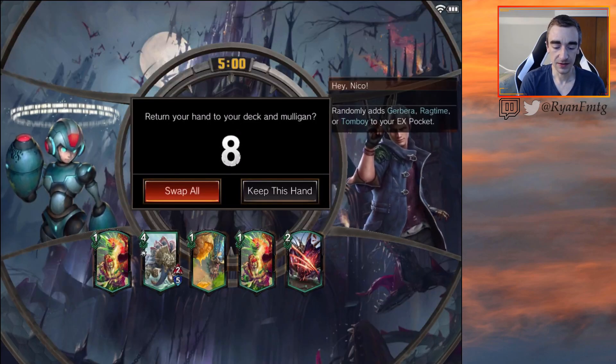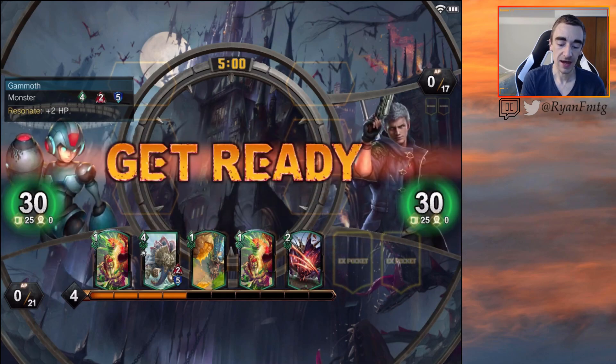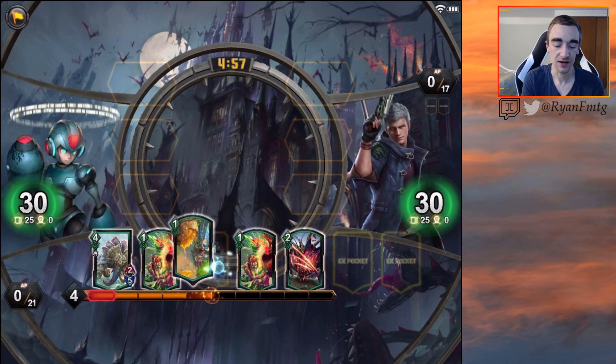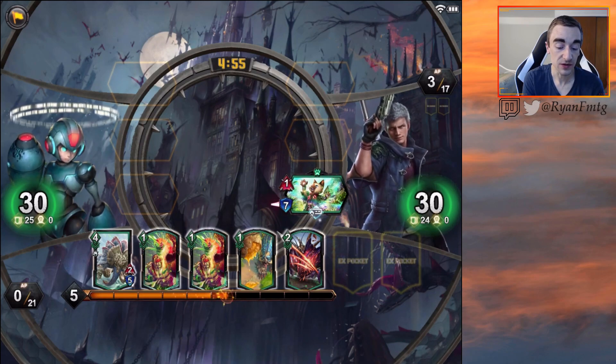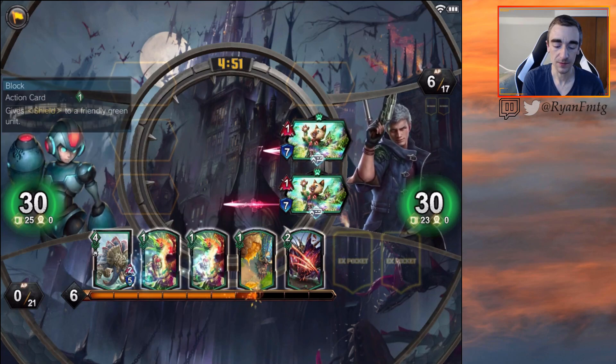Up against Nero. We can keep this hand — we have basically Mammoth and our five-drop, which are the heaviest hitters. So as soon as we have one of those we will be keeping that hand, and then we just have tons of ways to pump it up.